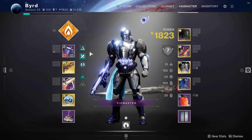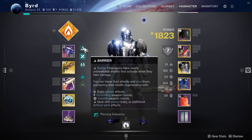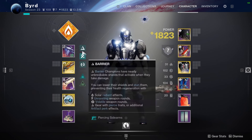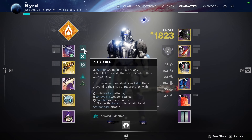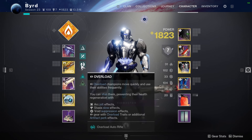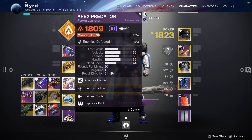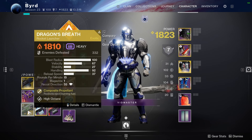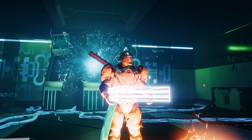This setup covers all champions. For Barrier, you can become Radiant — just swap to your top weapon. I use Scatter Signal to strip barrier shields. For Unstoppable, Sunshot works great, but even without it the ignitions from our solar class are pretty easy to proc. For Overload, I recommend a rocket launcher — I'm running Apex Predator right now, which has been huge, but Dragon's Breath works as well.